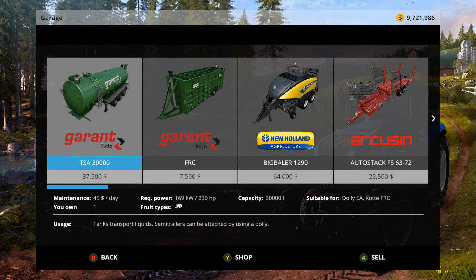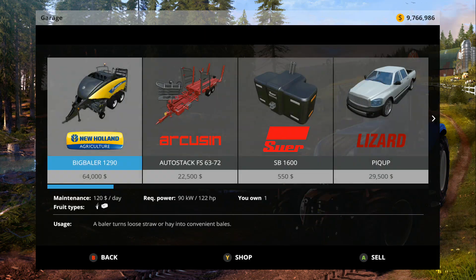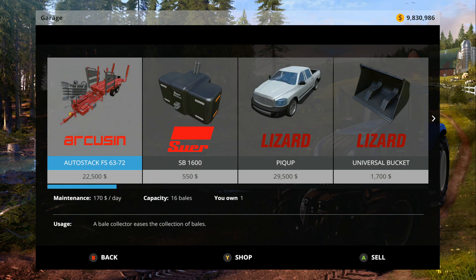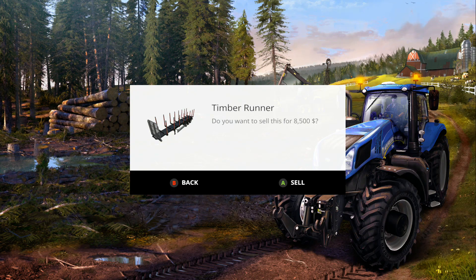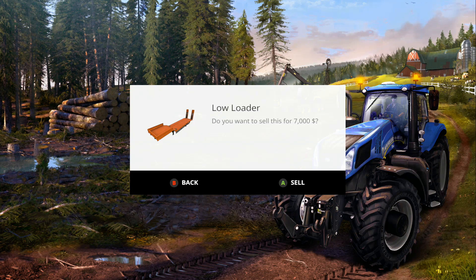Feed mixer works well. The Tedder, wind rower, rake — whatever you want to call it. Fertilizer spreader — it fertilizes, what can I say. I never did get into the manure stuff guys — I will definitely have to do that on a future map. When I had people come in I had to sell off all my DLC stuff and that just got lost in the mix. The baler is very solid. The auto stacker is like the best thing ever if you're going to bale. Front weights — gotta have them. Pick-em-up truck — it's a thing.